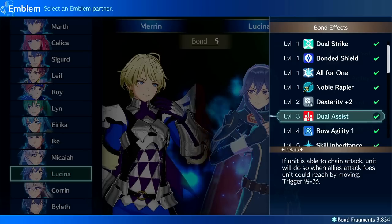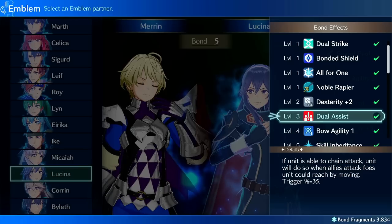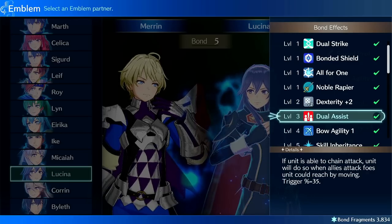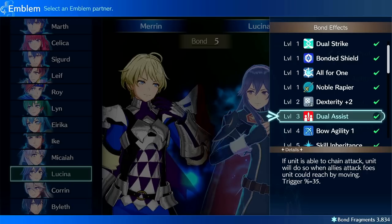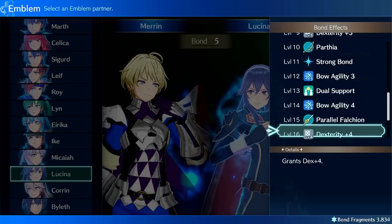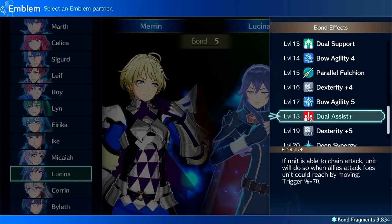Dual Assist is good but it's only useful on backup units — that was a mistake I made early on, putting Dual Assist on non-backup units. It says if they're able to chain attack, meaning if they're capable of producing a chain attack within range, in this case it has a 35% chance to automatically give you the chain attack even if you're not in range. There's also Dual Assist Plus, which is way down the list — it turns into 70%, which is pretty reliable.